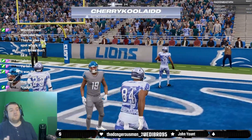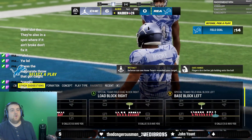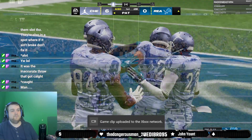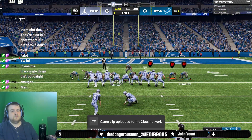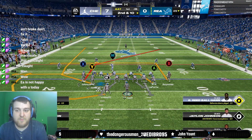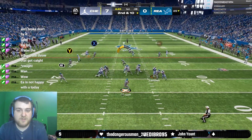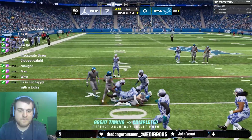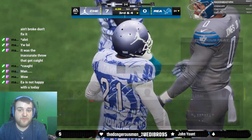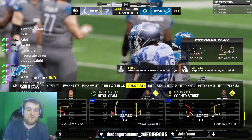Why is it that every time I'm trying to get a gameplay for another theme team that isn't the Seahawks, I face the most frustrating bullshit I will ever face in a game? I play the most annoying players imaginable and I just end up losing due to EA bullshit. It was the fumble the first game, and then getting EA'd on and having somebody break three tackles.